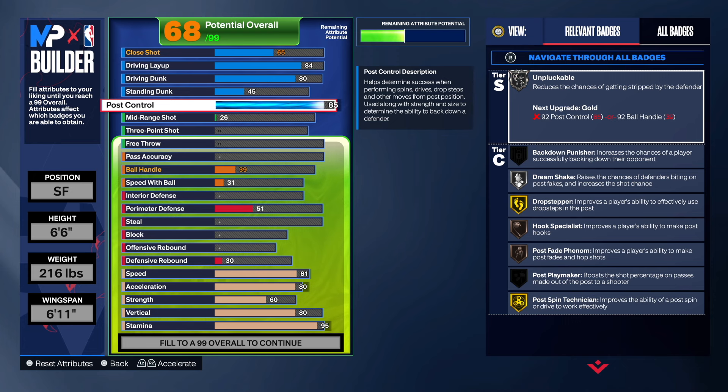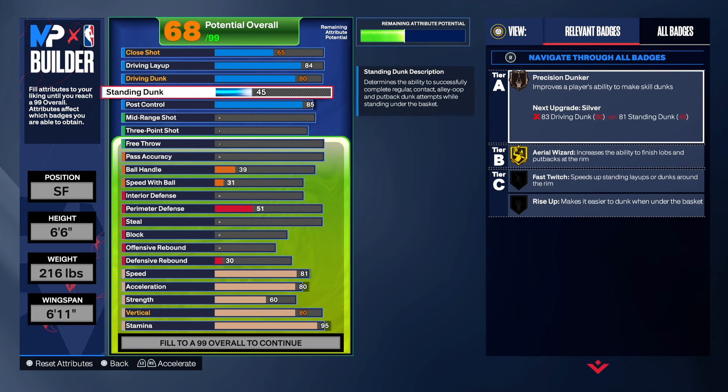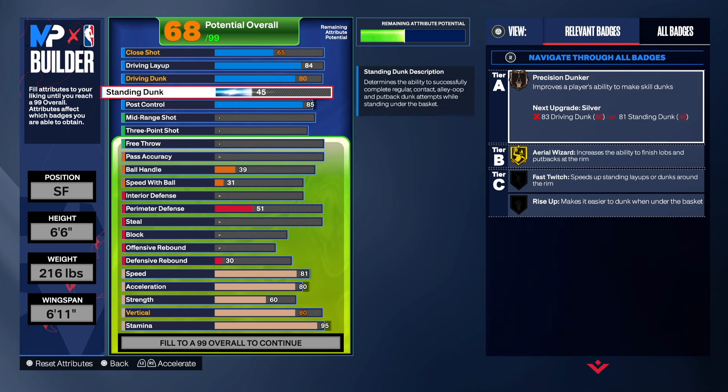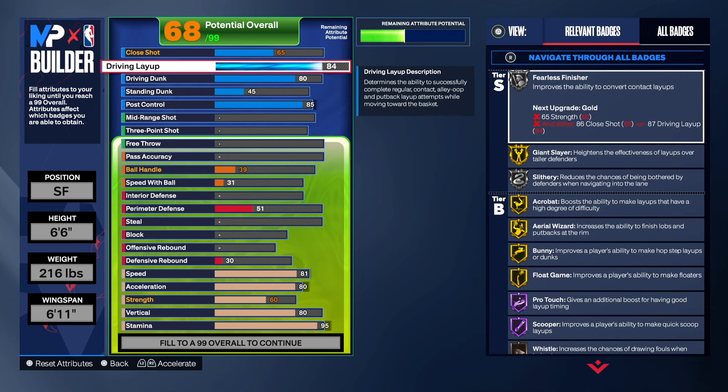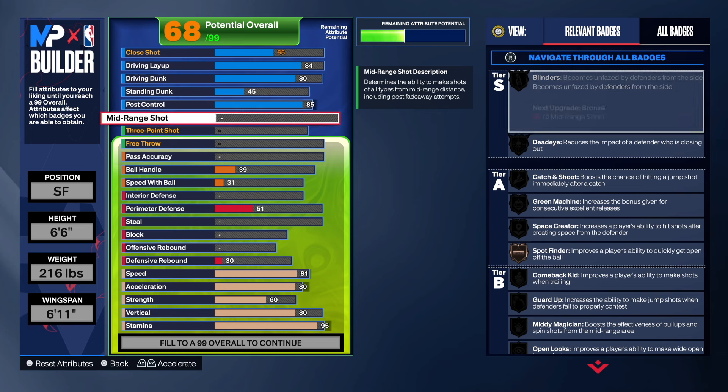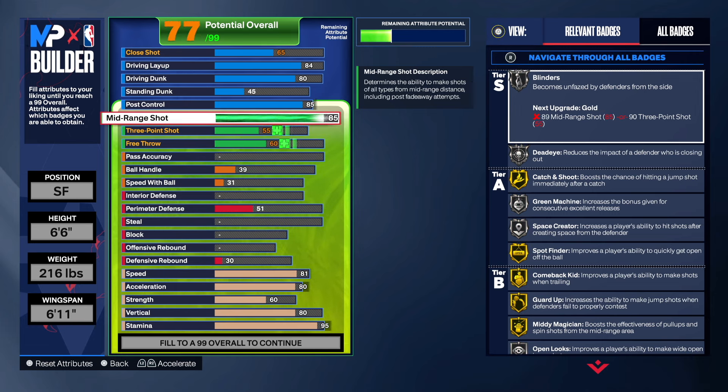You are gonna be able to do exactly what Wizards Michael Jordan did that entire year. These are some good attributes, you can't go wrong with this. Some people only have layup but to be able to have both layup and dunk - that changes the game. You're gonna be hooping with a 39-year-old, cooking.